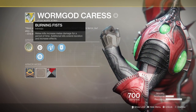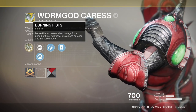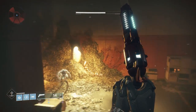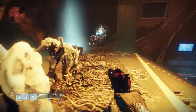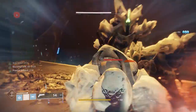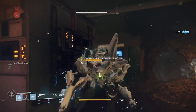Unlike Syntheseps, Worm God Caress focuses solely on melee, so you're missing out on that extra super damage — but let's see if it's worth it. Worm God Caress's intrinsic perk reads: melee kills increase melee damage for a period of time; additional kills extend duration and increase the effect. This period is actually 5 seconds, stacking up to 5 times. Pairing it with Code of the Juggernaut, we're able to stack Burning Fist up to 5 times with Knockout. Knockout alone bumps melee damage from 1,498 to 2,396, but Burning Fist and Knockout together lets our melee hit for 17,970 damage.